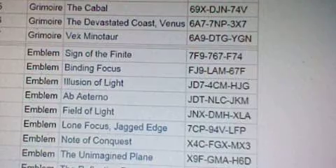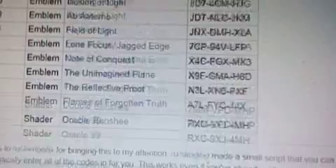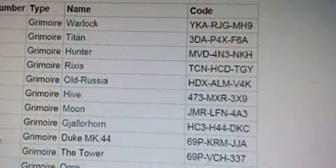And here's some of the albums: Sign of the Finite, Binding Focus, Illusion of Light, Ab and Terno, Field of Light, Lone Focus, Jagged Edge, Not a Conquest, Mage and Plane, the Reflective Proof, Flames of Forgotten. Now Shaders: Double Banshee and Oracle 99. Now I'm going to go back to the top and then show you the codes.